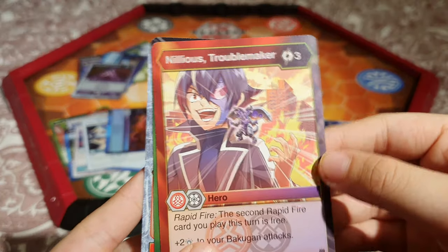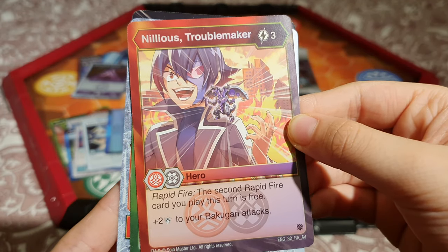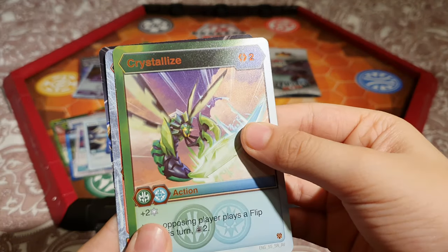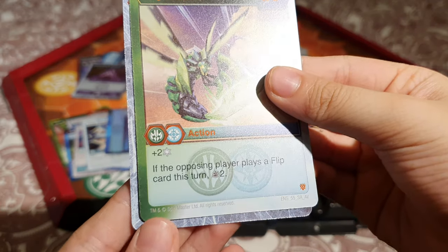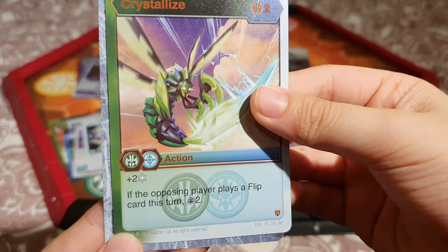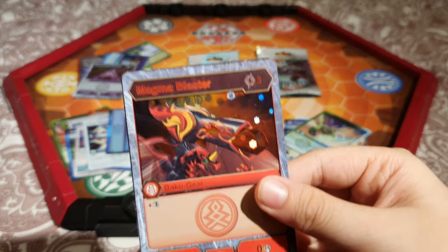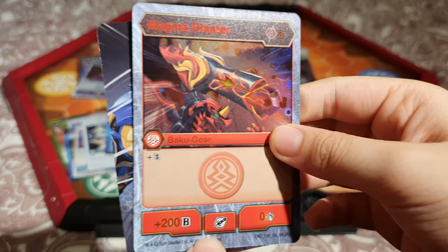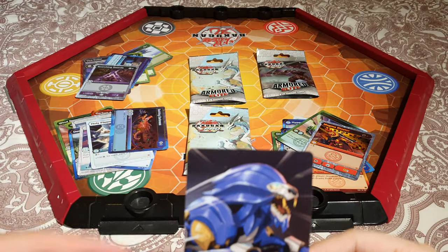We got a hero: Nilea's Troublemaker, 3 energy. Rapid Fire — the second Rapid Fire card you play this turn is free. Add 2 damage to your Bakugan attacks. Nice. Crystallize: costs 2 energy, plus 2 for strike; if the opposing player plays a flip card this turn, draw 2 cards — I love that art, Barbetra. Magma Blaster: 3 energy, gives double strike plus 200B. And we get Hydarus — finally, not another Drago!